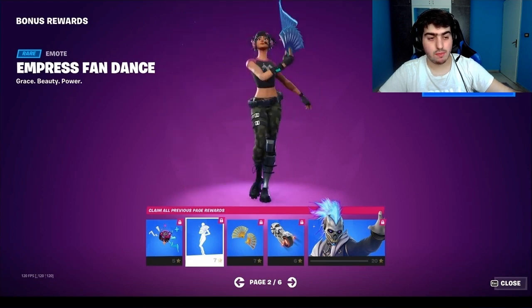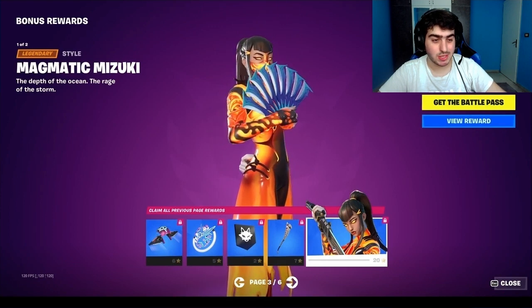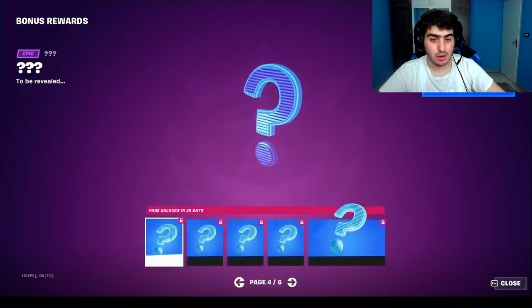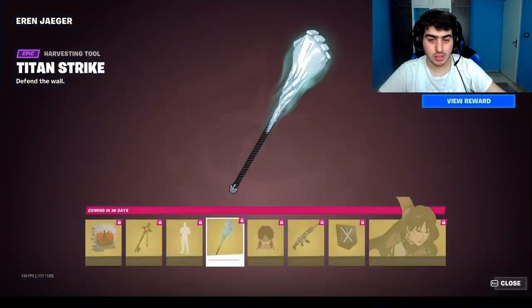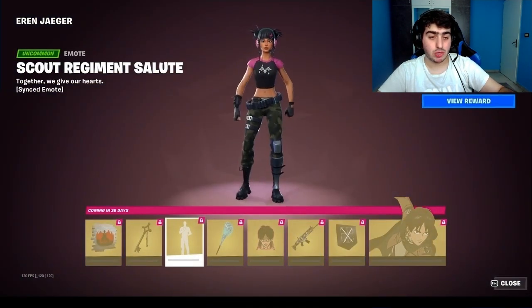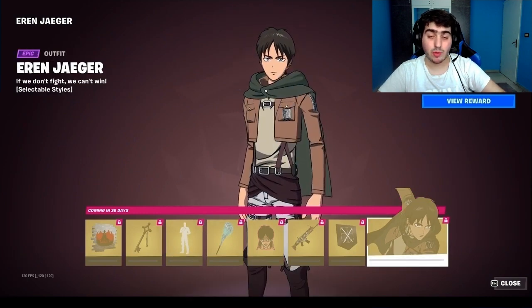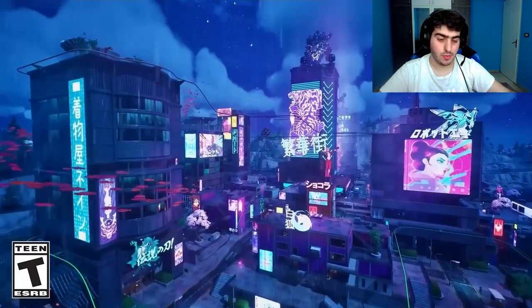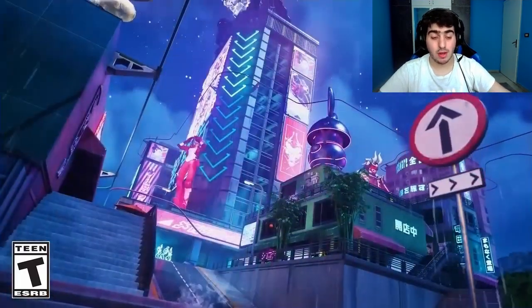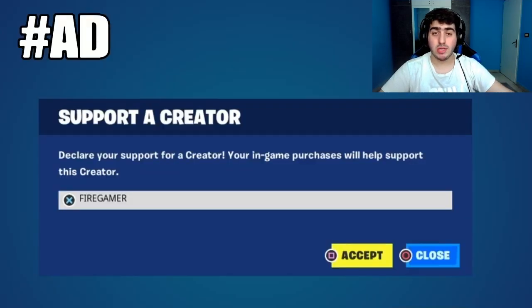From the bonus rewards we have emotes including Rococo Clock and a dance emote. There's also Big Medic. The rest of the pages are coming out soon. There's also a page for Eren Yeager — he's apparently going to be the secret skin, just like the Geno skin from the previous season.